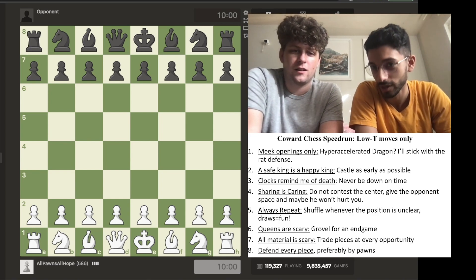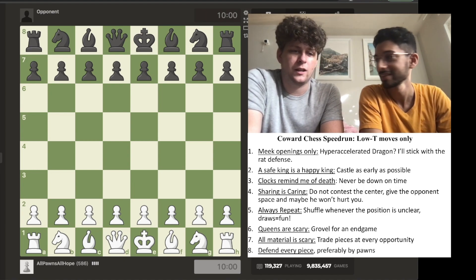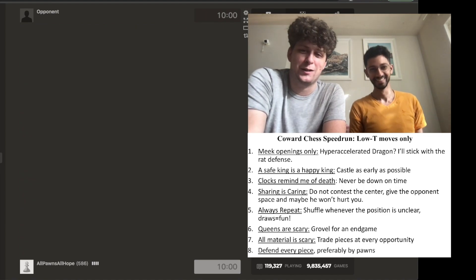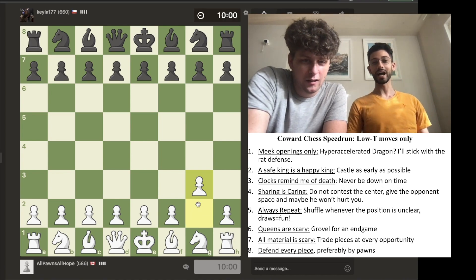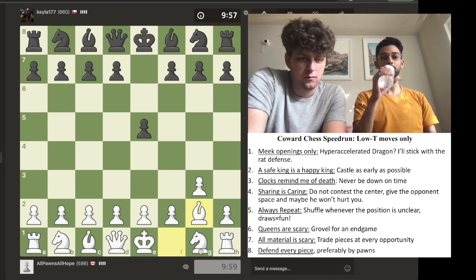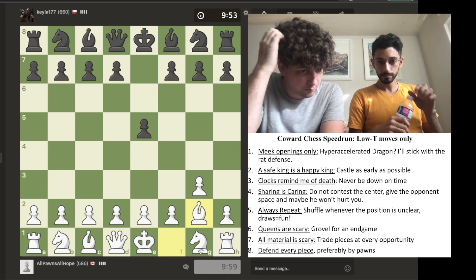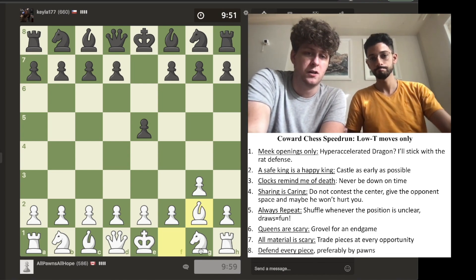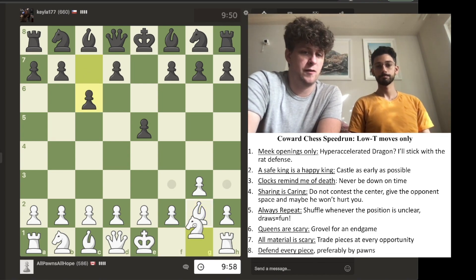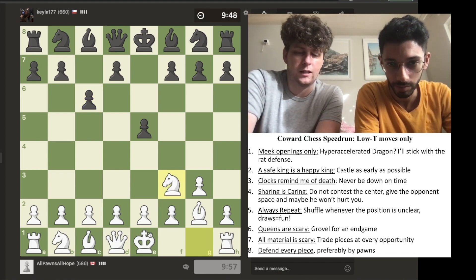I'm coy and I'm cowardly, and here are the rules — let's begin. With that mumbling rant, we're going to begin to play the Coward Chess Speedrun. I'm really sweating out of my back, to be honest. We're fianchettoing because that's the fastest way to castle. Well, there's an equally fast way, but that would involve putting a pawn on E4, which we are very much against. That's a very combative position.